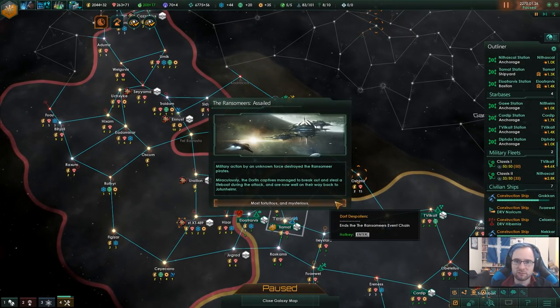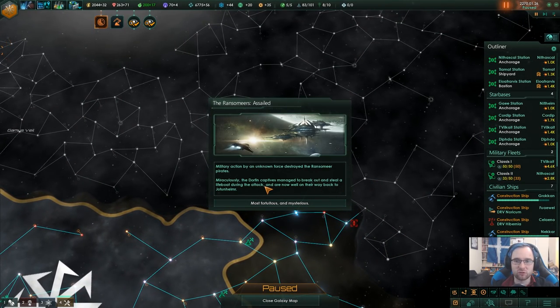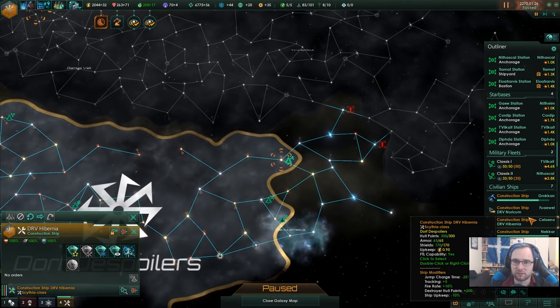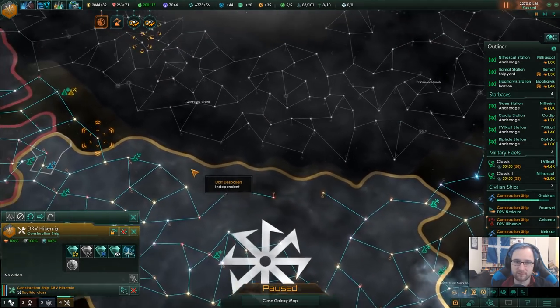Star system charted - ransomers assailed, miraculously the dwarfing captors managed to break out and steal a lifeboat. And then on the way back - well, there we go, sorted. That means there is someone else around here then - so we do need to be aware of that. There is competition.